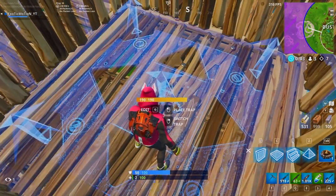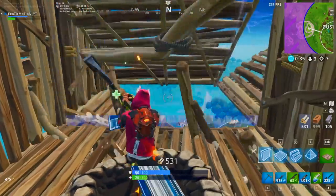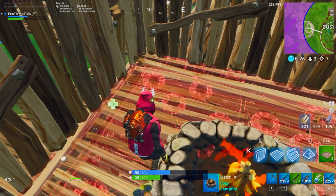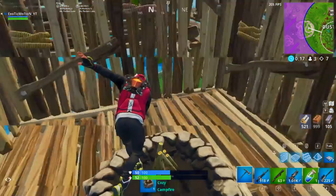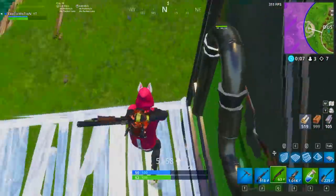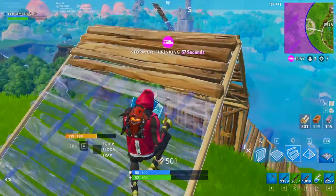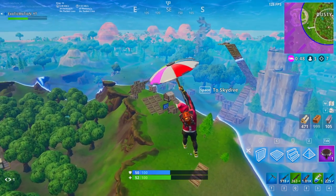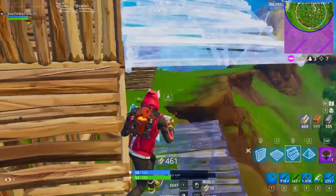I have a campfire so we're going to heal up real quick. We're in a top three situation right now, which is really good. We're just going to wait here, heal up, and let the storm close in — we still got plenty of time. I have a launch pad so I can get out of here. I just got to wait for these two to kill each other. If you guys want to get more wins, you've got to get better. Hard work pays off — if you practice and challenge people, you will get better. When playground comes out, we're going to challenge subscribers and practice together. The other two people are fighting to the southeast — I'm going to launch pad over to them because I want to get aggressive. When it comes down to a top three situation, push in while they're fighting because once they're done, they're probably super weak — be there to clean it up.